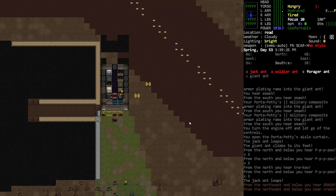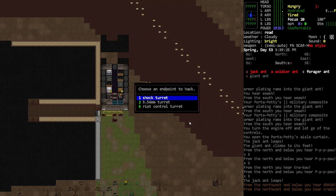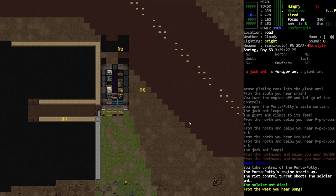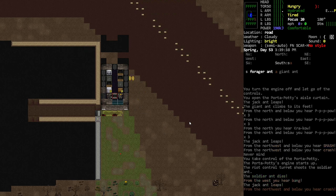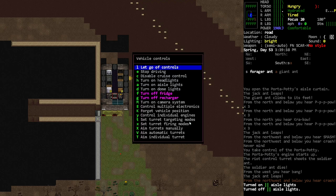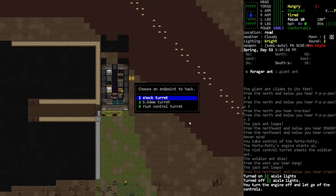We could also make the turret friendly to us — I have a control laptop, I don't know what I'm doing. Oh, there's a shock turret. I don't know what type of turret that was we were just looking at, but it's still shooting. Maybe I can make it go friendly — oh, wrong button. Let's go ahead and try hacking these guys.